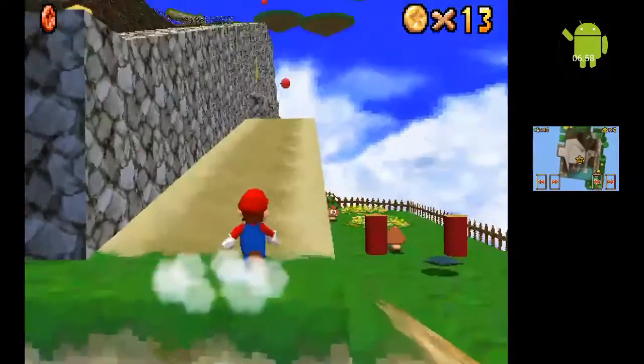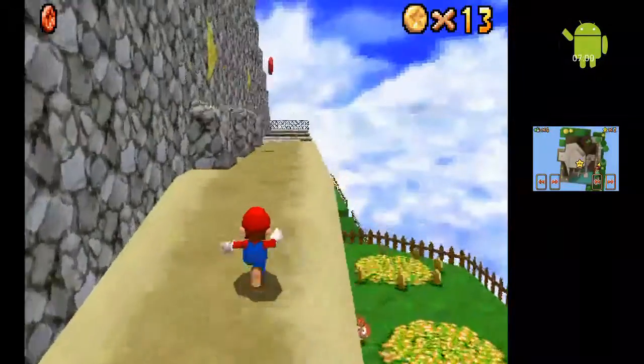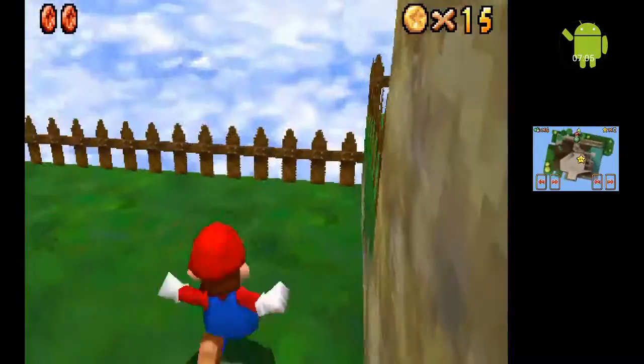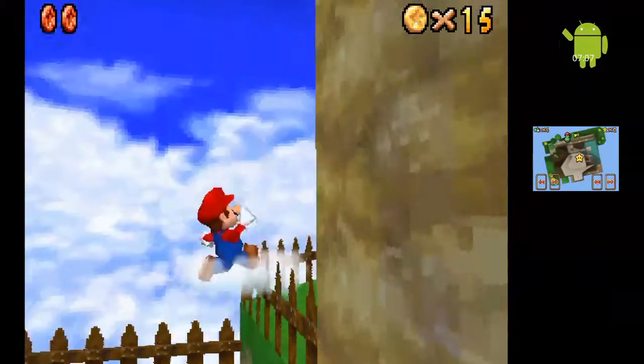I remember there being faces on these blocks. I don't know why they got rid of it — probably because they thought kids will probably have nightmares about a face being on a block pushing them off a cliff.